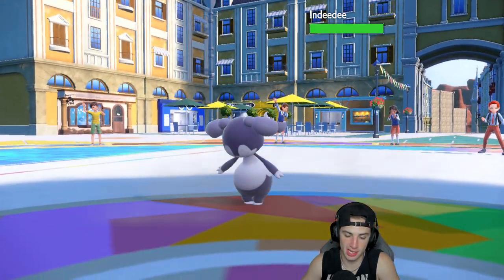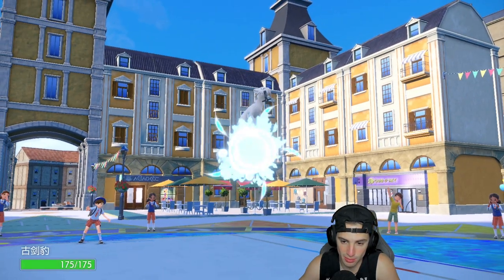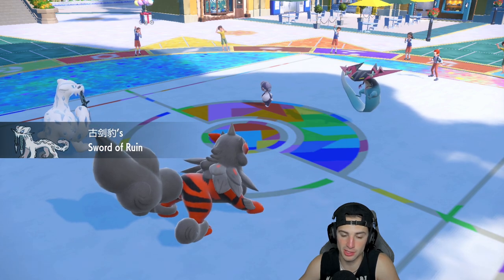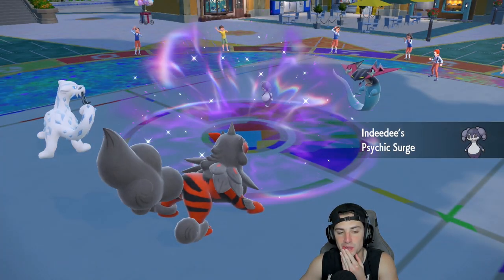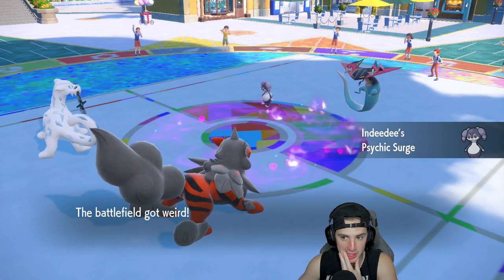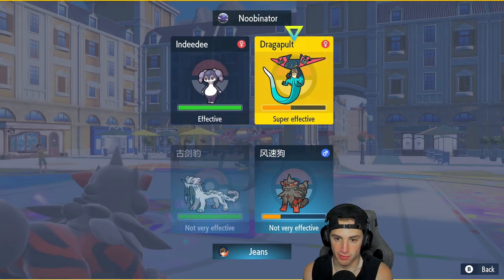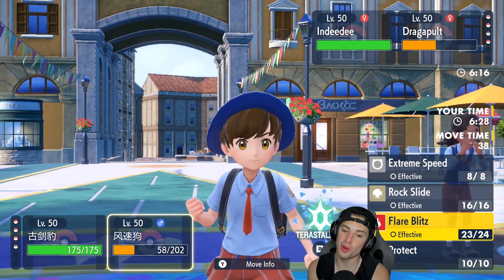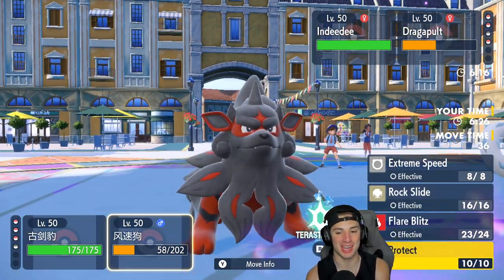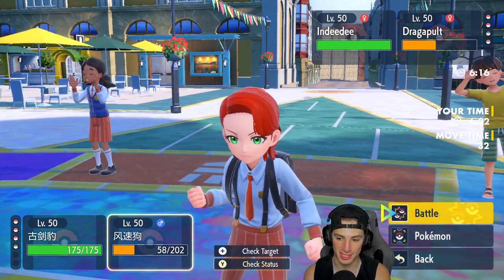Of course Indeedee comes out here — that's actually awful. We hate that. Sneasler is probably the back-end Pokemon. I really want to go for priority with Extreme Speed, but I could also Ice Spinner and get rid of the terrain. The thing is, I don't really want to protect because then both Dragon Darts go after my Shen Pao and I don't know if we can eat that.